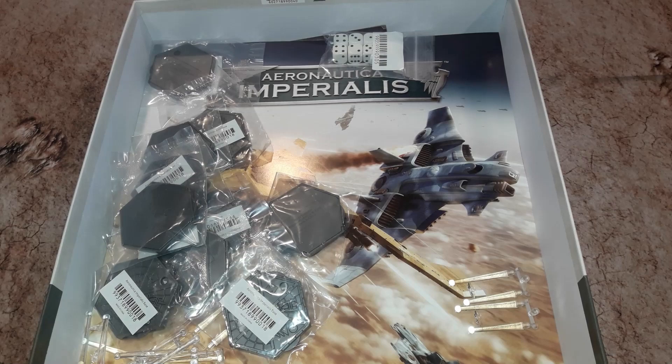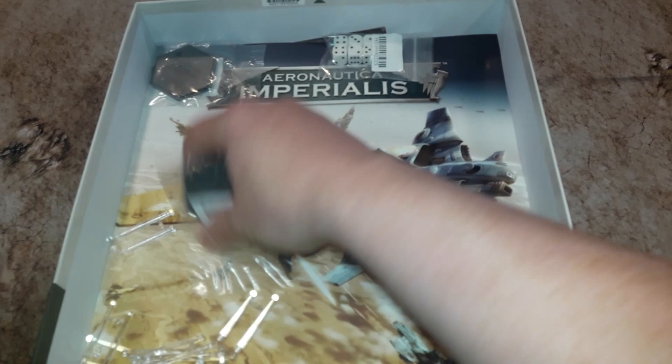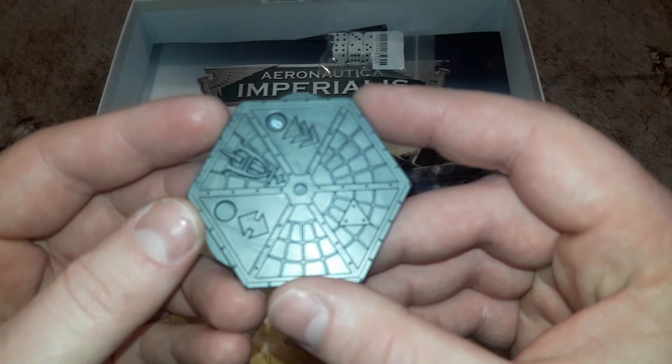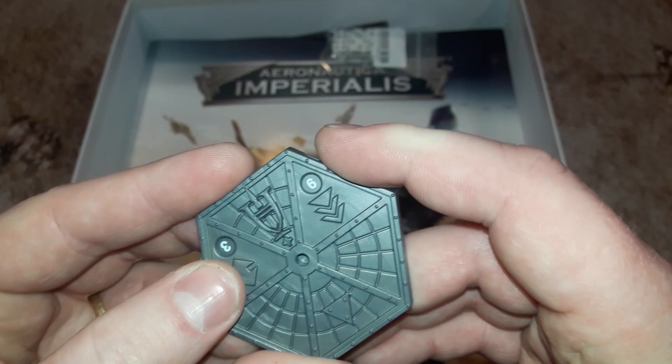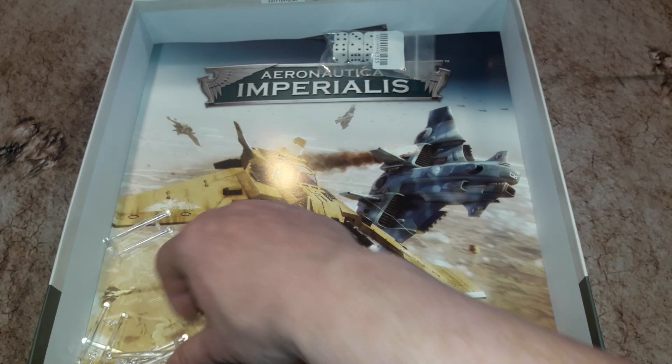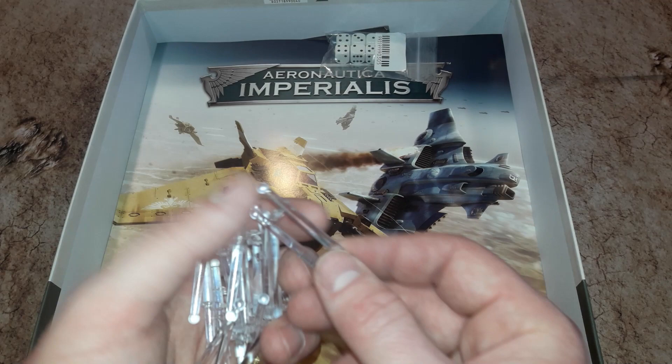Then we've got all the bases you need - they're all identical, so one size fits all. I'll just rip open one of these now and show you what they look like. We've got spin dials, presumably showing different values and different maneuvers, that kind of thing. Your transparent flight stands - and if any 40K players need spares you'll probably get some in here. And a set of dice.